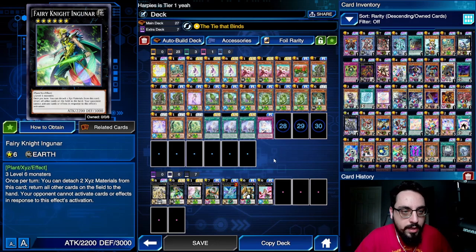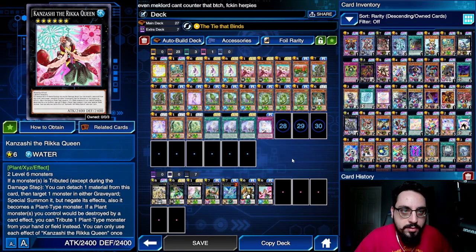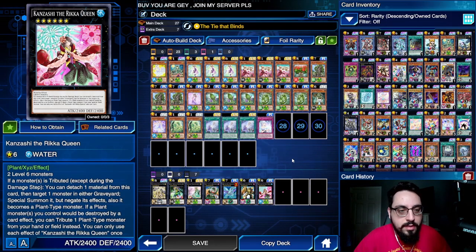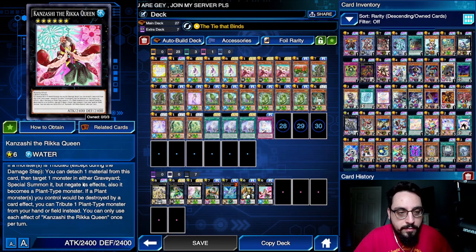Fairy Knight Ingunar — it's a plant, three level 6 monsters. It can detach two materials to bounce all other cards on the field to the hand, and your opponent cannot respond to it, so that's a really cool card. We have the standard Exca-Beetle Rhinocobus combo. And then we also have Kanzashi the Rikka Queen. If a monster is tributed, you can detach a material from this card, target a monster in either graveyard, special summon it to your field, negate its effects, and it becomes a plant monster. If a plant monster we control would be destroyed by a card effect, we can tribute a plant monster from hand or field instead. Really good protection, and it can steal things out of the opponent's grave.